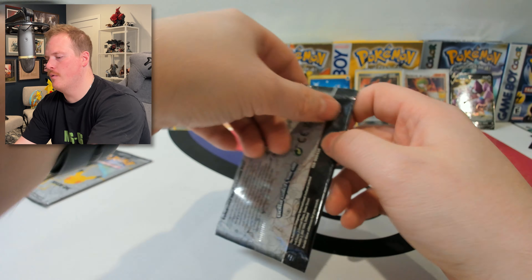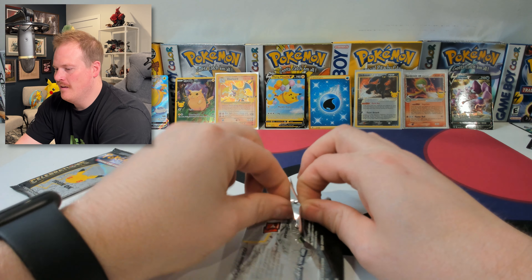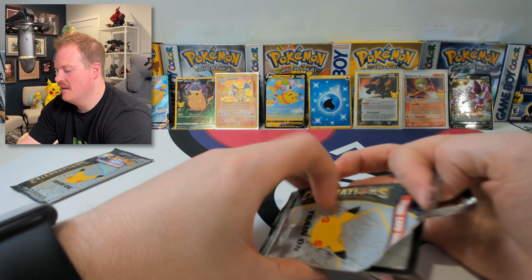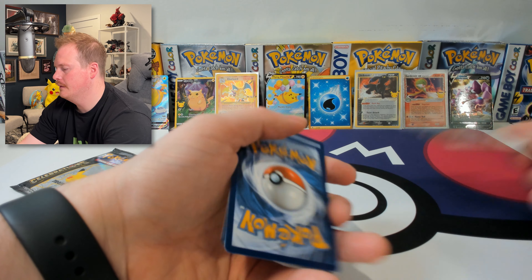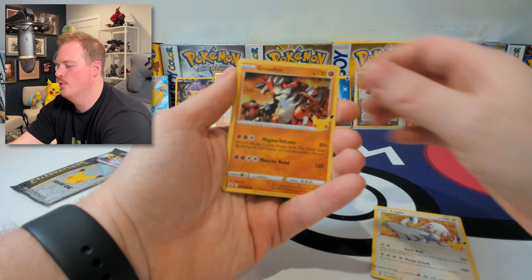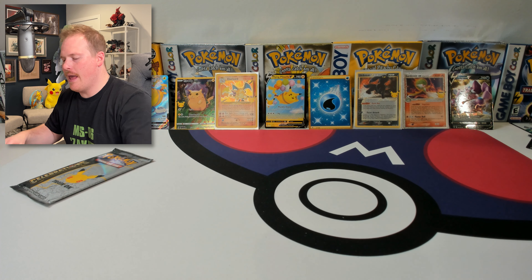Last two packs of Pokemon Celebrations. Hey, we pulled the Charizard — got to be happy about that. That's like a hundred-something bucks right there. Can't even complain. Can't tell my wife about that one. Lugia. Groudon. Cosmog. And another Mewtwo. Last pack magic — it was like second pack magic.